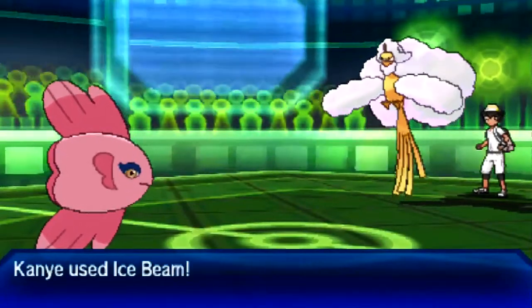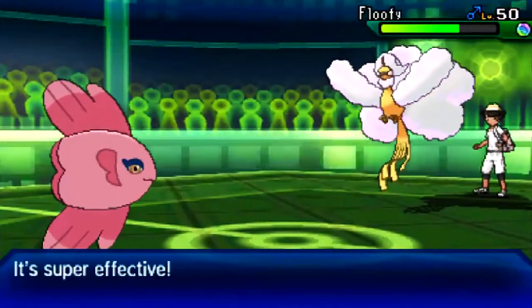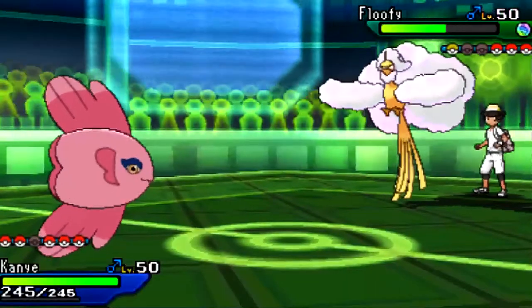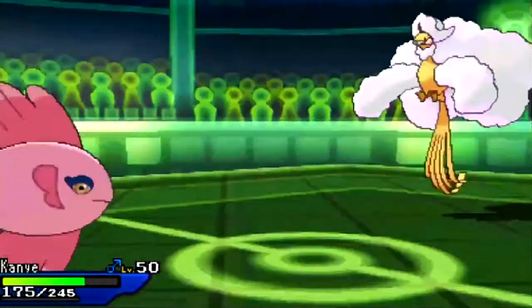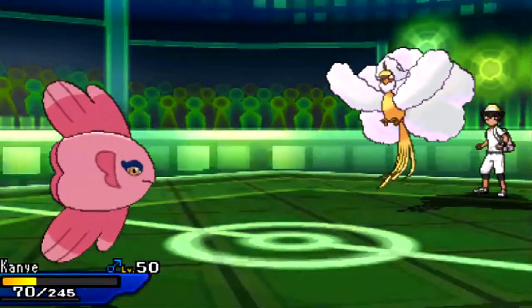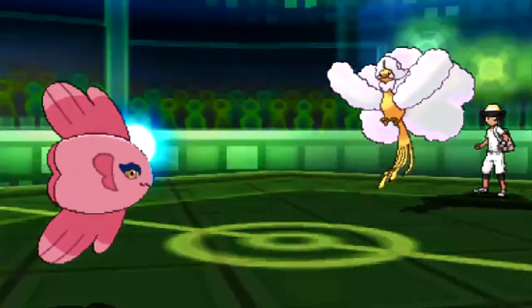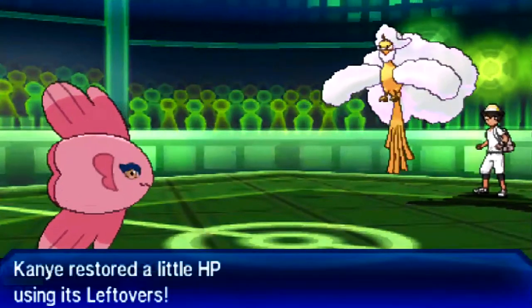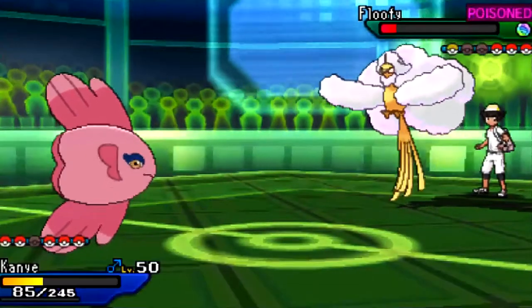I click Ice Beam and it does a good amount of damage. His Return is going to do a lot to Alamomola, but I can get another Ice Beam after Toxic damage, bringing Altaria to about 20%. Now my opponent has to choose between Roosting predicting a switch, or trying to kill Alamomola. I'm switching out because Rotom Heat is my designated switch for Altaria, and Regenerator means I can keep Alamomola healthy for the Weavile in the back.